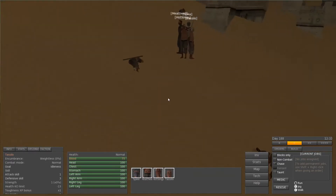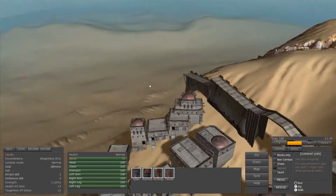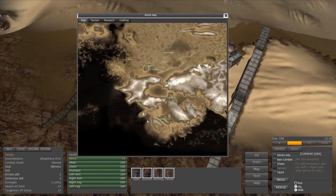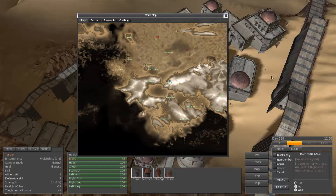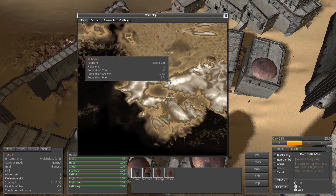Here we are in this desolate wasteland. We're in this town that I don't remember the name of, so we'll check the map. There are some problems with the map — it's not scrollable, you can't scroll or zoom. You can see I'm zooming but the world is zooming with it. A higher contrast on the names or a larger font would help. You can hover over them — so this is Telbu's.